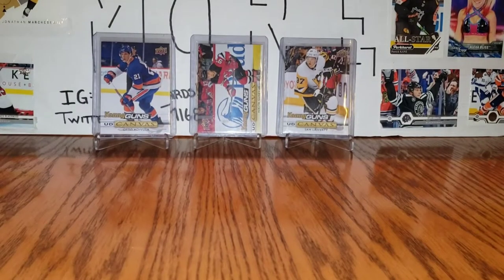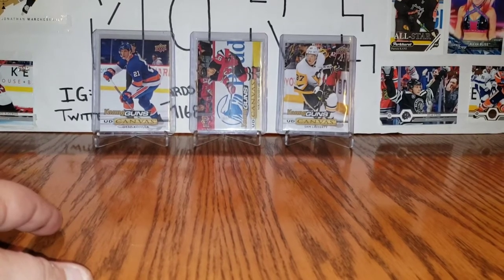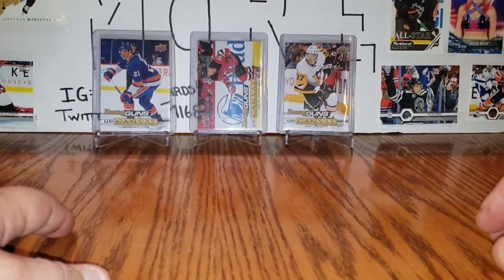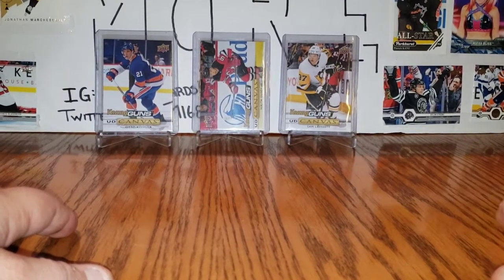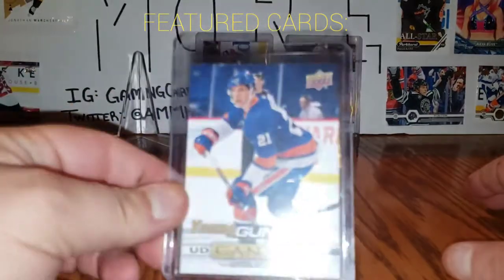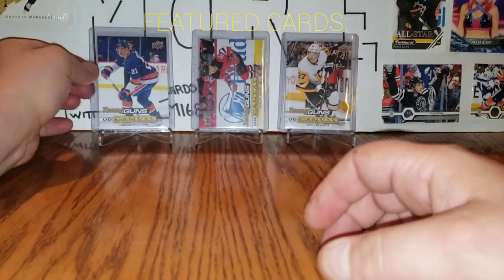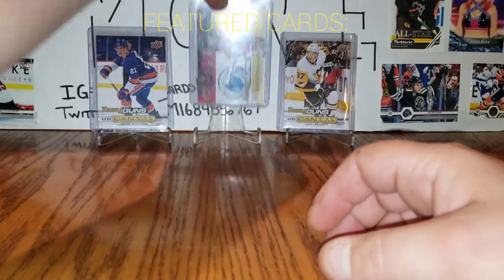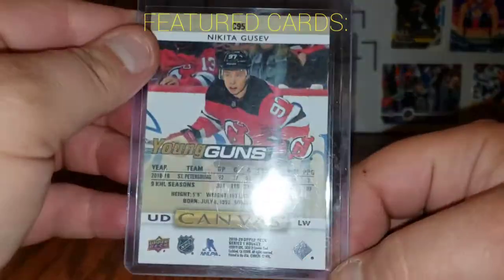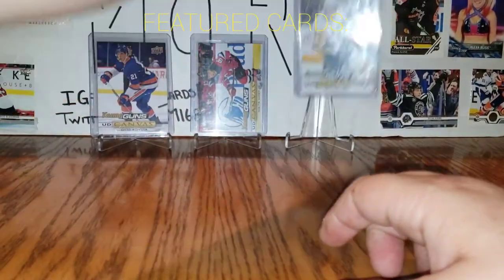I'm going to do a few videos — I'll probably split this into two videos again because it'll take forever. If it's not your cup of tea, I understand, but it's just for fun. You never know — one in a bazillion chance I get the hologram or one of the autos. Before we get to that, today's featured cards are some Young Gun Canvas: Auto Koivula, Nikita Gusev, and a Sam Lafferty.